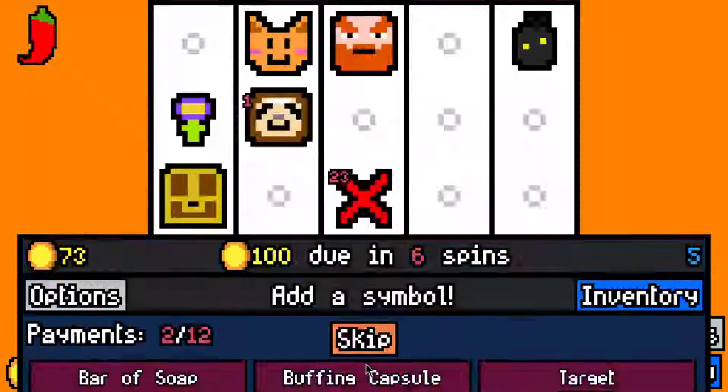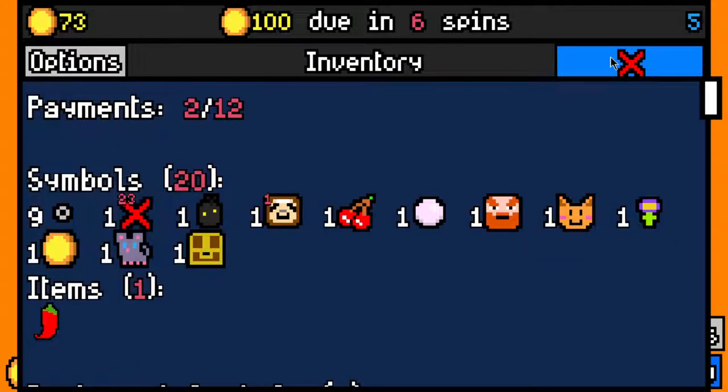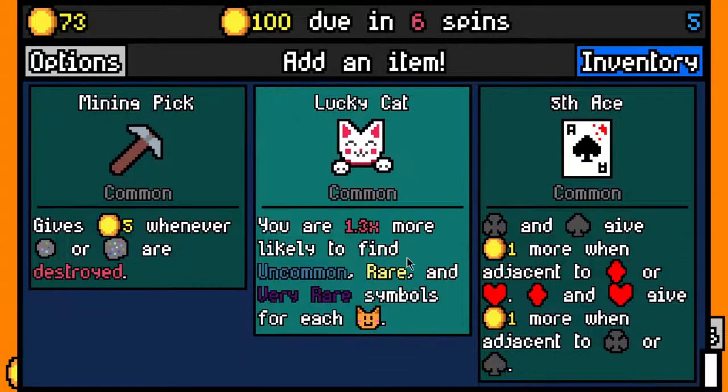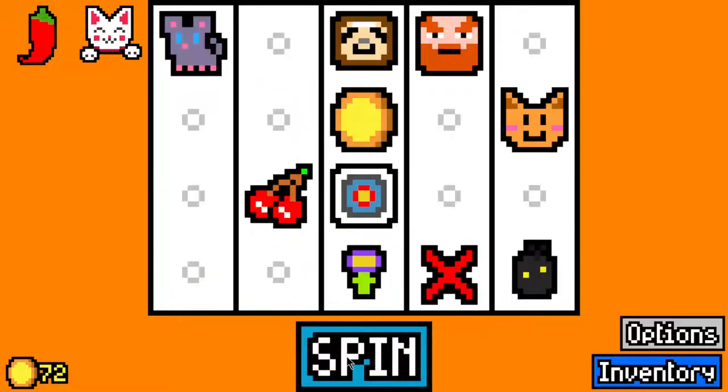We made the 50 rent payment with 73 left over - we're very strong at the moment. I could take a bar of soap, but bar of soap is actually probably worse for this build because it'll stop red pepper. I'll just take a target, and I'll pick up lucky cat. This does incentivize us to pick up more than one cat, which is the only problem, but I think it's still the best choice.